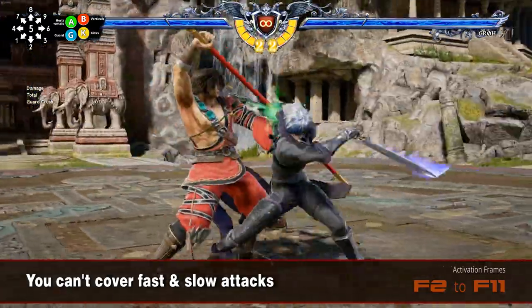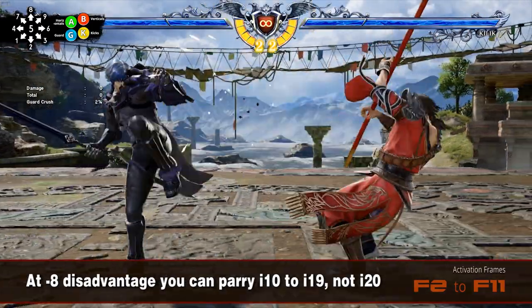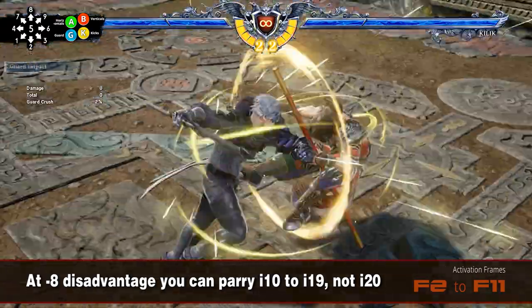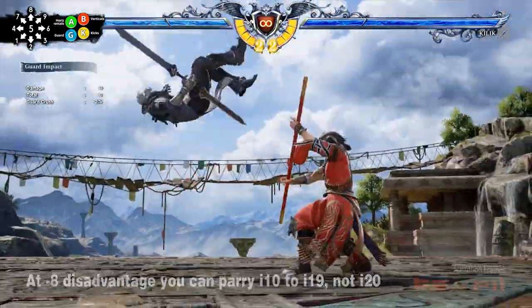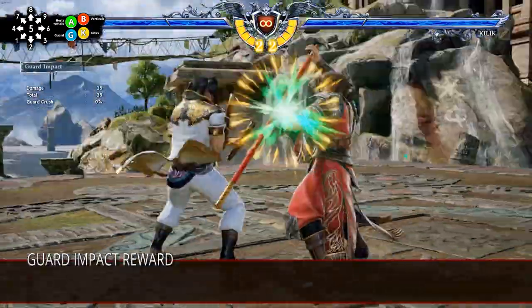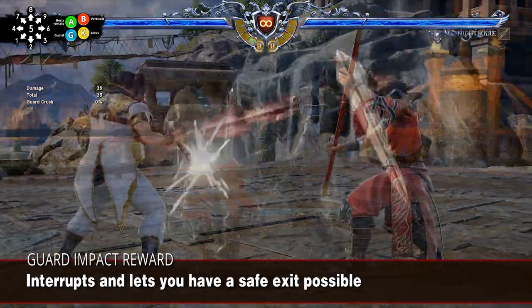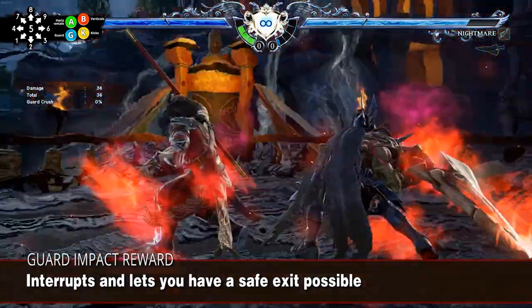You can't cover a lot of speed with that window. When you are at minus 8 frame disadvantage for example, you will be able to GI enemies' attacks from I-10 speed to I-19 speed, but you will lose against a bit slow launcher like I-20. Shifting the momentum with moderate reward, the Guard Impact interrupts while also having a safe exit possible, unlike the Reversal Edge where you are forced to go into the rock-paper-scissors sequences.